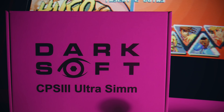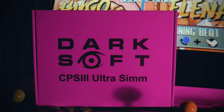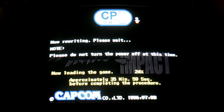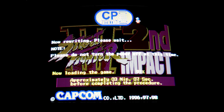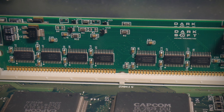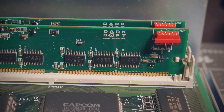And with that, enter Darksoft's CPS3 Ultra Sims — the aforementioned Cadillac CPS3 solution that also comes with a Cadillac price, but more on that later. Since the bottleneck for the previous multi-solution was the slow writing to memory, Darksoft engineered the Ultra Sims to be capable of holding all the CPS3 games at one time, making only one available to the board by use of dip switches to control what memory banks were being accessed.